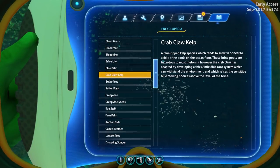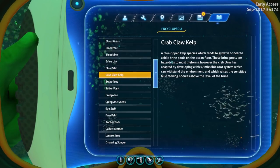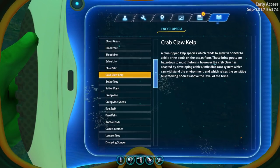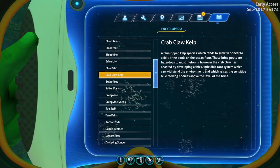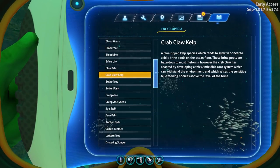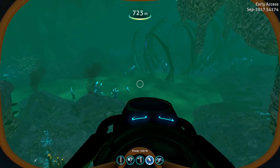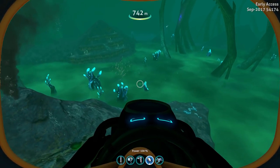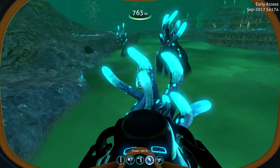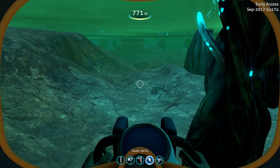The next one is Crab Claw Kelp: a blue-tipped kelp species which tends to grow in, or near to, acidic brine pools on the ocean floor. These brine pools are hazardous to most life forms; however, the Crab Claw has adapted by developing a thick, inflexible root system which can withstand the environment, and which raises the sensitive blue feeding nodules above the level of the brine. I'm sure these are based in the Lost River — I'm pretty sure these are them here. They're really cool, and as I said before, it's nice to have some reasoning behind their existence.